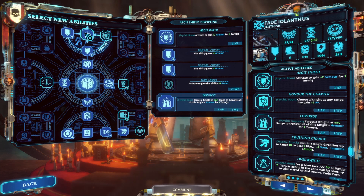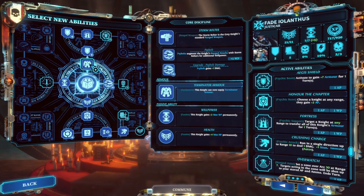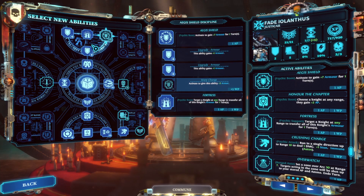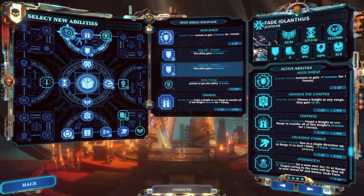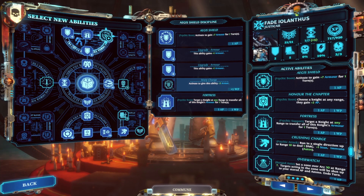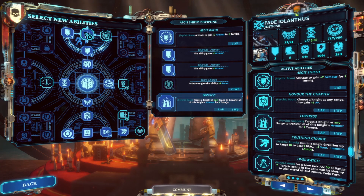Fortress can be a useful skill — it allows you to transfer all of this knight's armor onto another knight. So you'd have your two armor points from Terminator Armor, one point from your Justicar bonus to Aegis Shield, three points from Aegis Shield, and two extra points here, giving you a total of eight armor which you can transfer onto another knight. Note that Aegis Shield doesn't stack — you can't cast Aegis Shield twice on yourself to give yourself six armor. However, Fortress does stack.